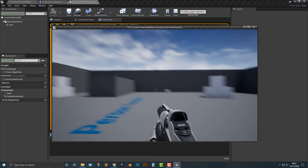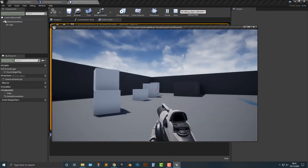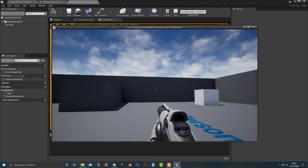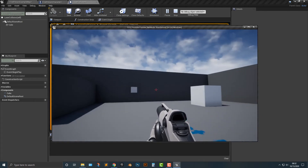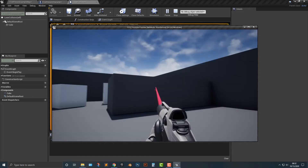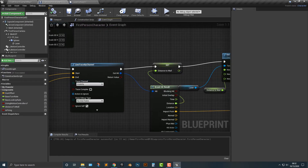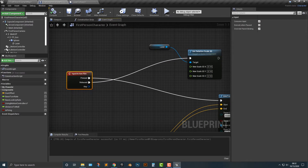There we go — perfect. So that's step two out of three. The other thing we need to do is hold the fire button down. If I hold it down, you notice it only spawns once — it's doing exactly what it's supposed to do. In order to make this work, we need to change the way the input action fire works. To do that, we need to add in a timer using 'set timer by event'.